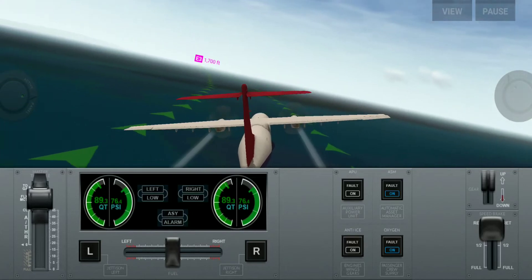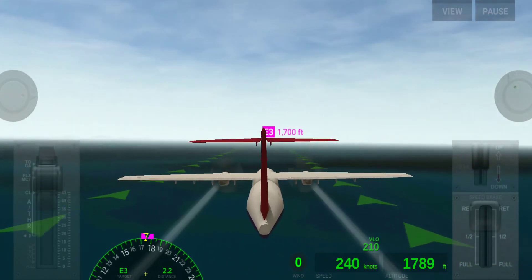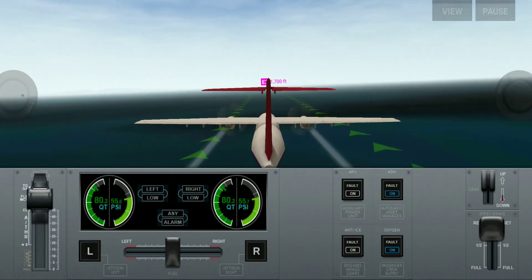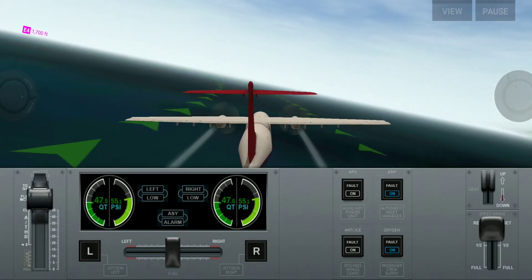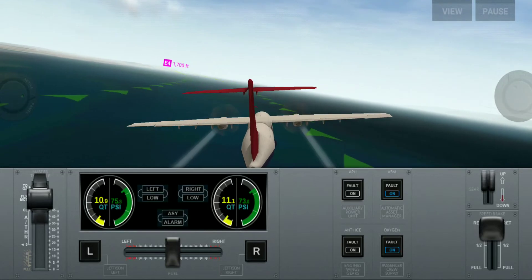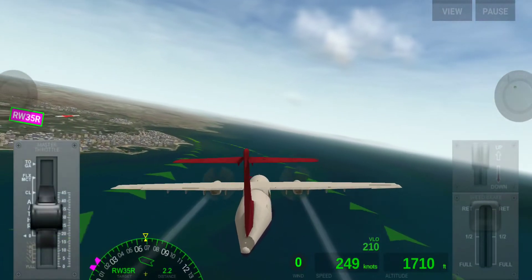Interestingly, we have too much fuel, but the co-pilot said we don't have much fuel — this is simply a game bug. Here we dump some fuel. This is only for entertainment purposes and is not necessary to dump fuel in this license. Now both sides are equal, and our speed has increased because we dumped the fuel.